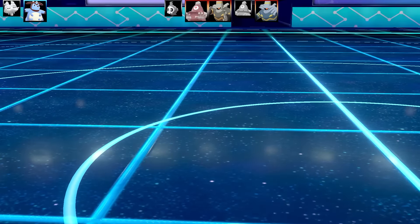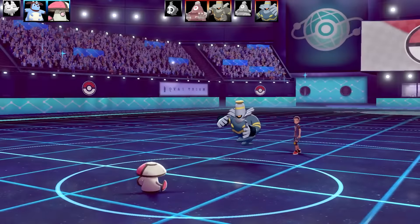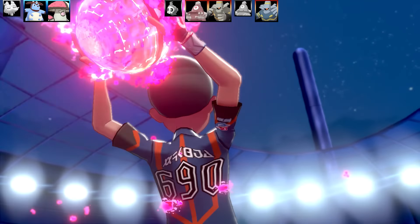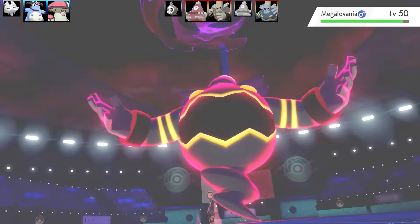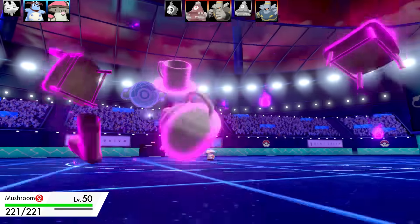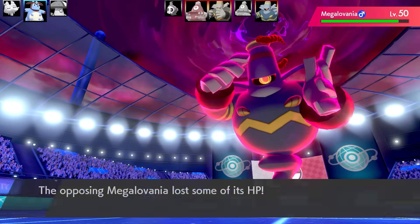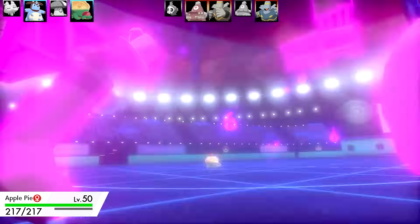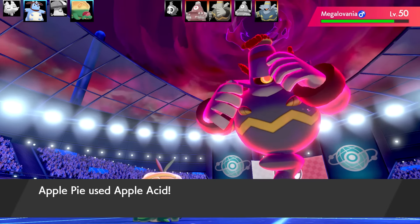Going into Amoonguss. Dusknoir sets up Trick Room and then Dynamaxes — this is going to be extremely bulky. I need to go second under Trick Room for a double-power Payback, and survive the hit. Go for Payback — Dusknoir uses Max Phantasm and drops Amoonguss in one shot. I had some really nice mushrooms once — long skinny ones with tiny heads, really long stalks. Not sure what they were called, but they were delicious.